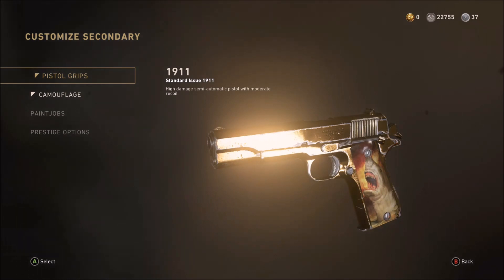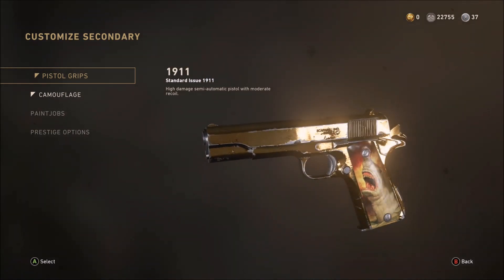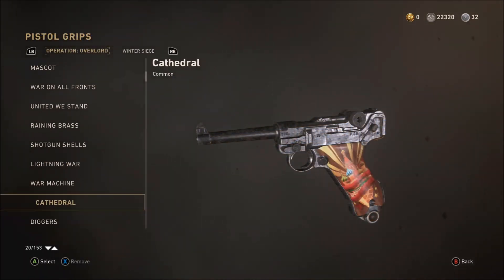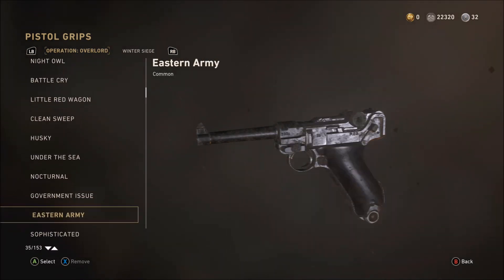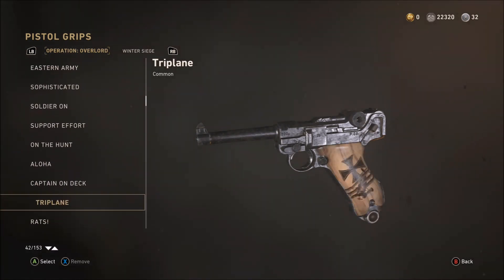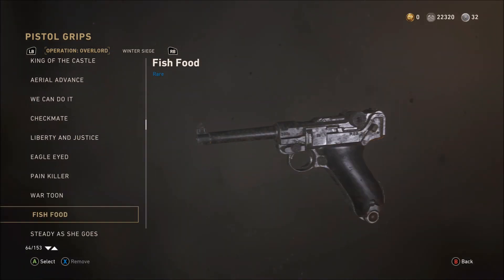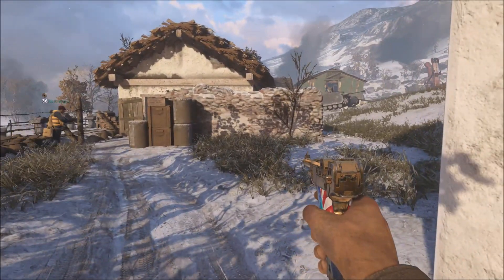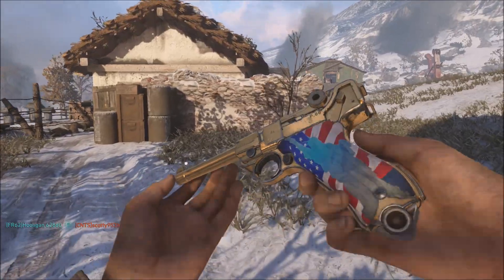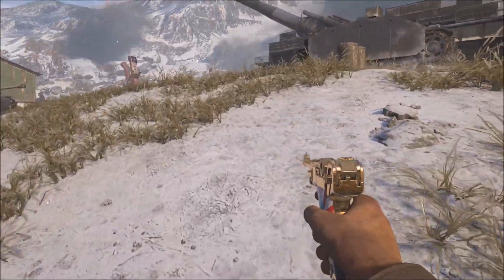I've got a pistol grip artwork selected — it looks really nice. There are many to choose from; you get them through supply drops and they range from common to rare to legendary to epic. There's a little tip: if you hold your Y button on Xbox One/Series X, or triangle on PS4, your character will actually look at the pistol grip.